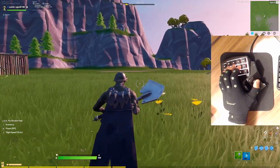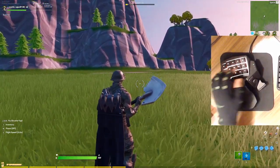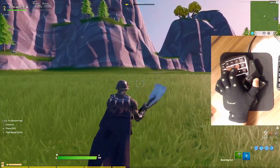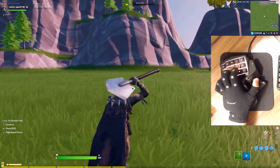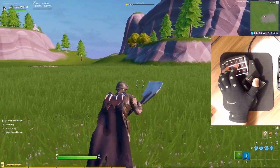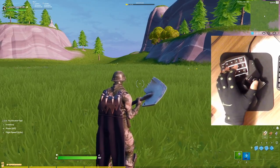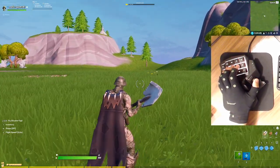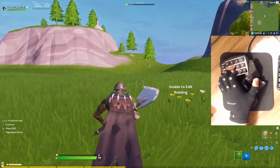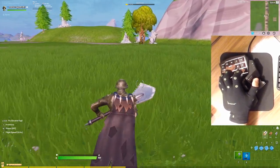Jumping down to the bottom row, I use bind 11 for crouch, which maps to left shift. Bind 12 is pickaxe — I hit that with ring finger. Bind 13 is a weapon slot, which I hit with middle finger, which maps to X. Bind 14 is edit, which maps to C — I hit that with my index finger. And bind 15 is a weapon slot, which maps to V, which I also hit with my index finger.